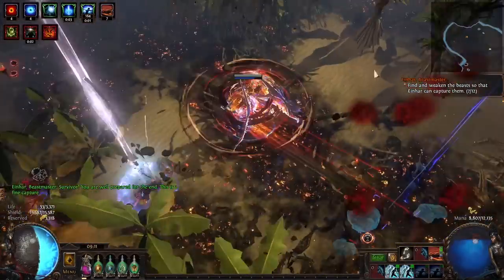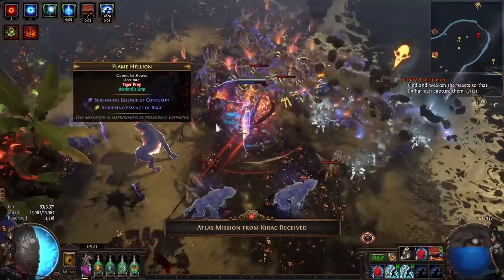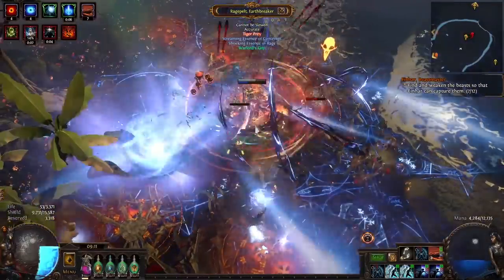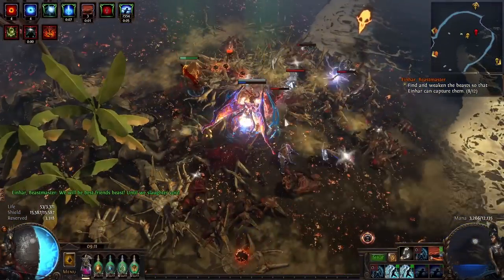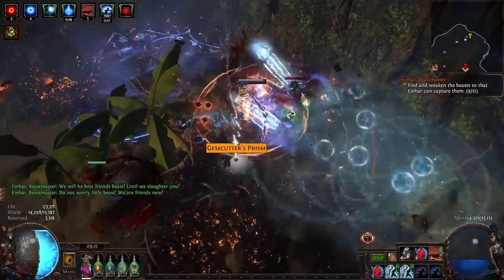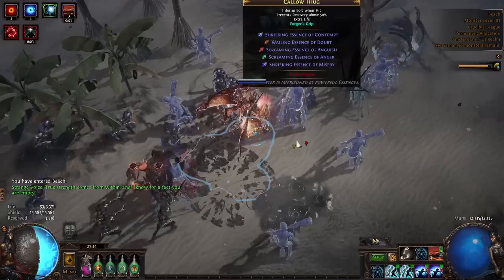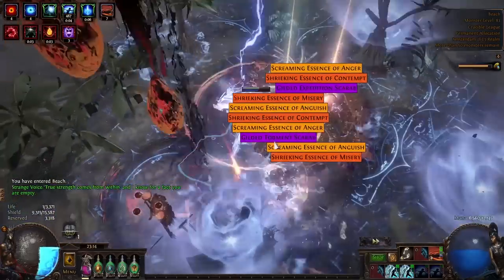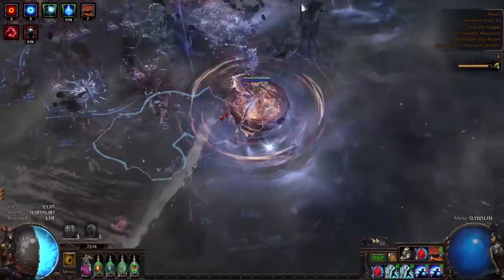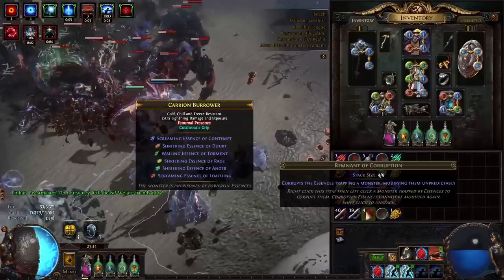Otherwise do it similarly to white maps — go through the map and kill all the good red beasts. In red maps there are a few more valuable red beasts: Krakig Vassals, Krakig Maw, Tiger Alpha, and Frost Helion Alpha — all good ones on top of the ones I mentioned for white maps. On top of that I was always killing the map boss in red maps, whereas in white maps I only killed it when I had delirium. In red maps map bosses have a chance to drop guardian maps. I was still searching for only the red beasts, essences, and three possessed monsters.